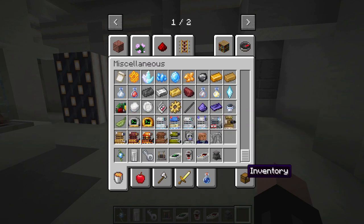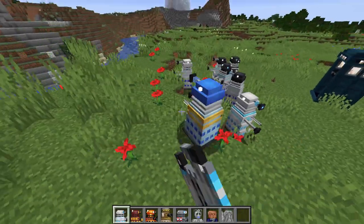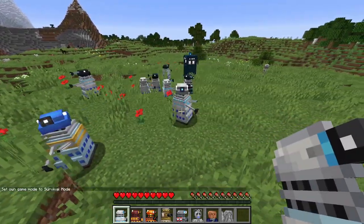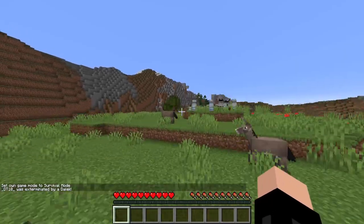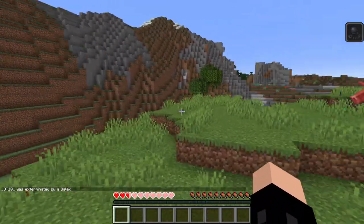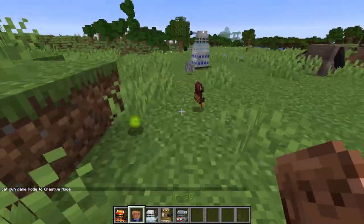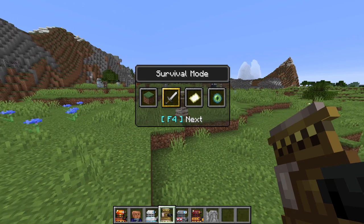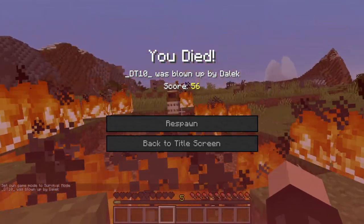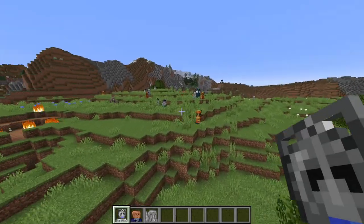Obviously a Dalek mod needs Daleks — they have really really cool textures and are all incredibly unique with different attacks. Some do smoke which deals quite a lot of damage and gives you slowness and weakness. Others have lasers, and Suicide Daleks blow up. The Molten Dalek has an amazing texture and will shoot fire at you from really cool particles. The Special Weapons Dalek is absolutely lethal.